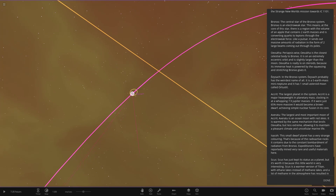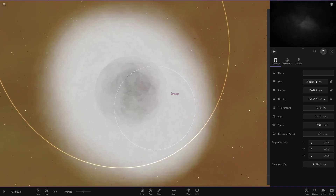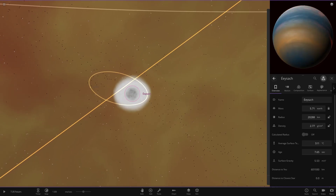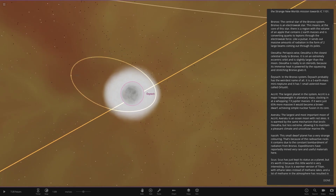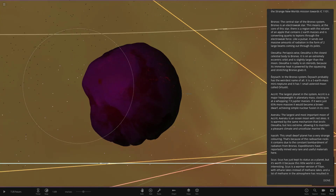Moving on to the first of the planets - whoa, okay, it looks like it's smoking up. Let me right-click to open it and get a look. There it is - that's the gas giant. We can get a look at it through the smoke. Here's the planet - it's actually an ultra-hot gas giant. This planet is the closest celestial body to the star, on an extremely eccentric orbit, and it's slightly larger than the Moon. It's really like an IO asteroid since its immense heat is powered by the squeezing and stretching from the star - but it is a gas giant. It also has one small moon.